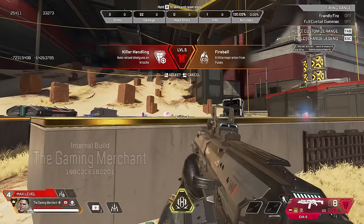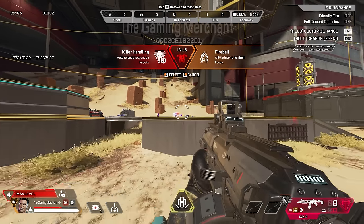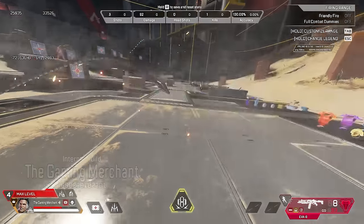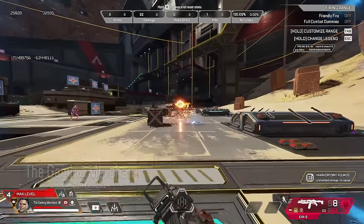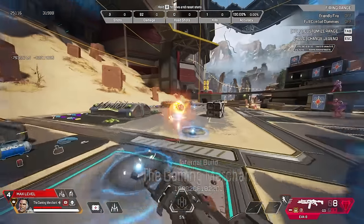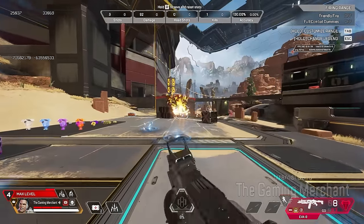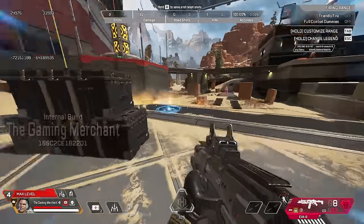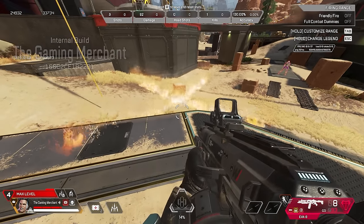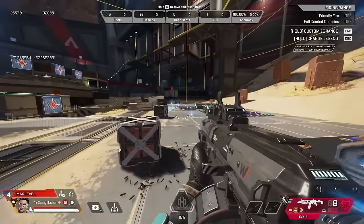The other Maggie ultimate perk is a fireball — a little inspiration from Fuse. Watch the ball travel and then explode into a burst of thermite. It's probably one of the coolest things to witness in the game.